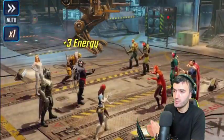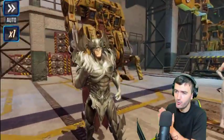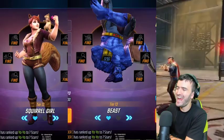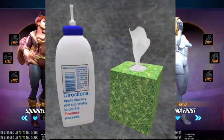Hey guys, welcome back to the channel. My name is Worstf and this is a very exciting update in Marvel Strike Force. We've got three new characters coming out in this update, including Squirrel Girl, Beast, and Emma Frost — or as I like to refer to her as, 'whip out the lotion, you nerd.'